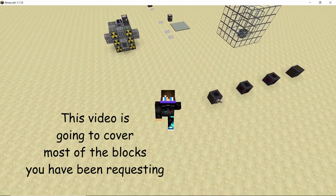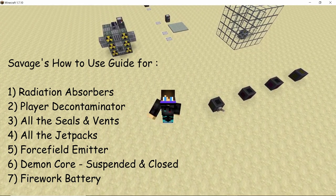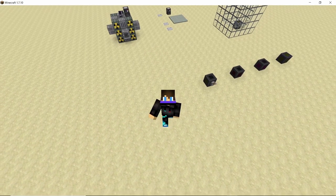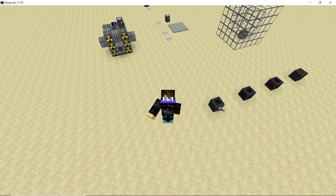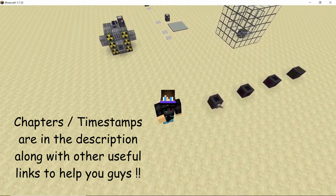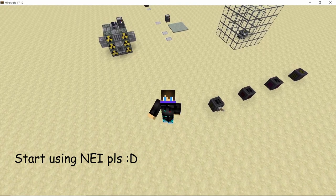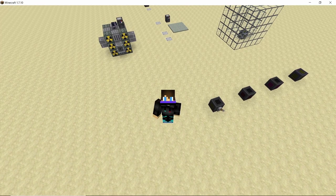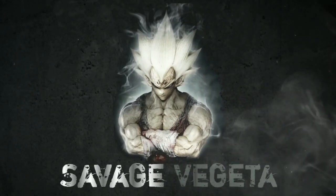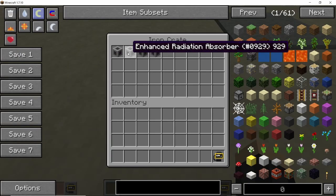Hey guys, welcome back to another video on the channel. This one is going to be all about the different blocks and machines that you can see on your screen right now. Most of these blocks and machines will be pretty useful to you in survival and some can even save your life. Be sure to use the chapters in the description if you want to skip to a specific section, and don't forget to use Not Enough Items as it's gonna make your life a whole lot easier.